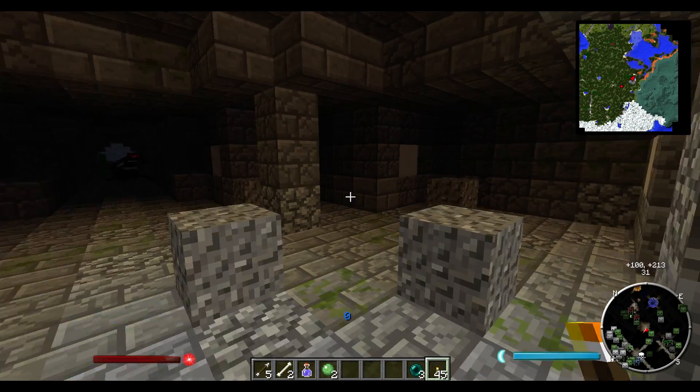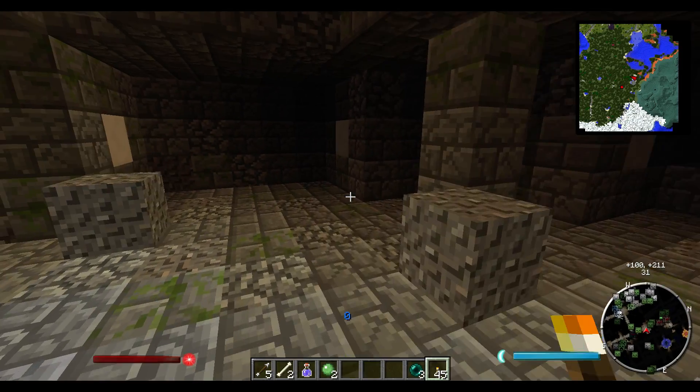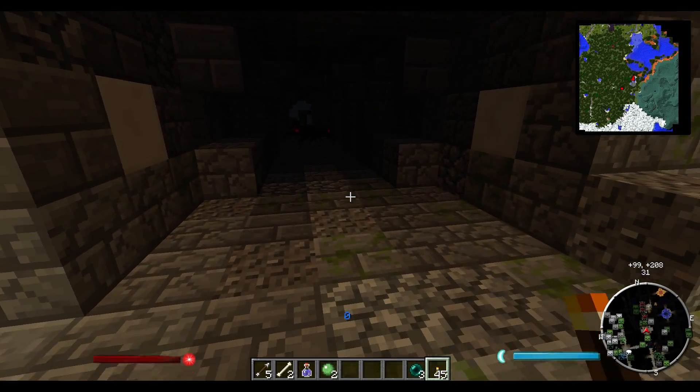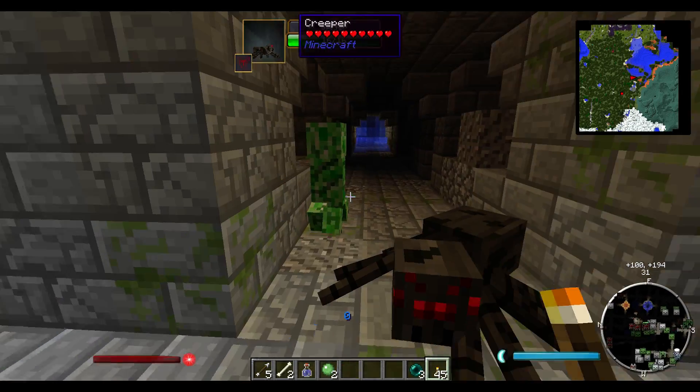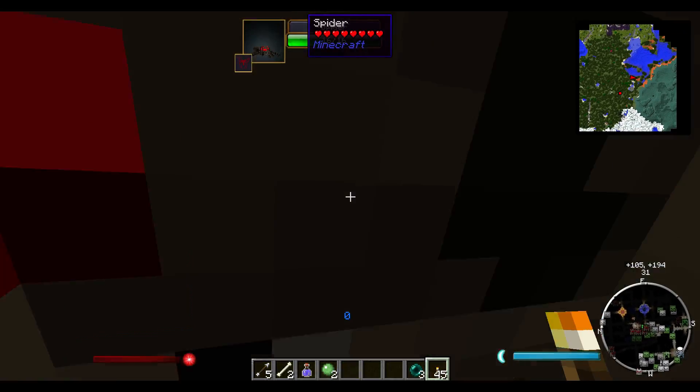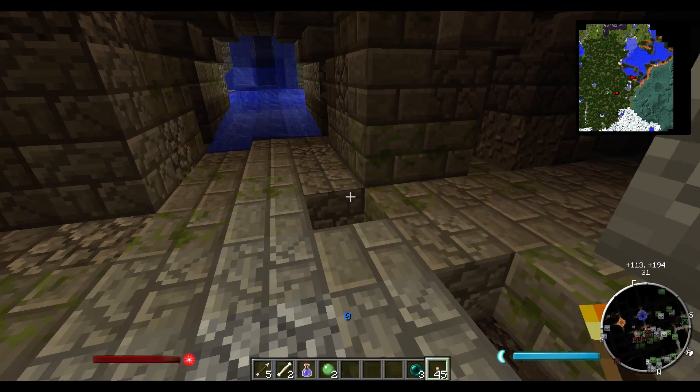Looks like an army of spiders down there waiting to get us. I don't know how much light is visible. I have light settings all the way up. If I had Gamma Bright working in this mod pack I'd use it to really lighten things up, but I guess that's sort of cheating. We don't cheat — everything's gotta be legit.